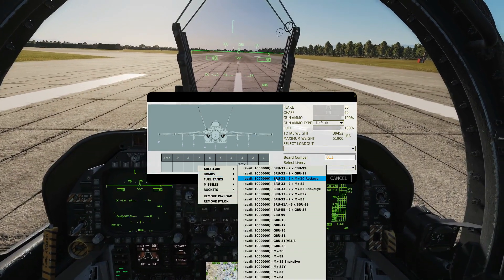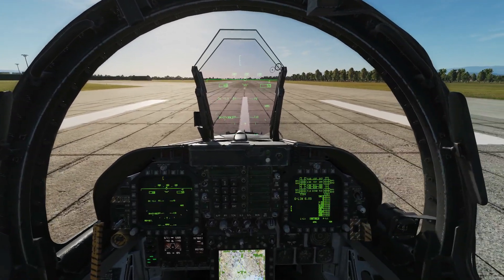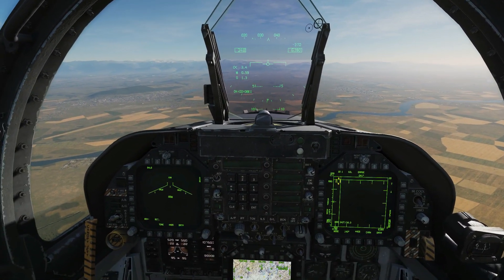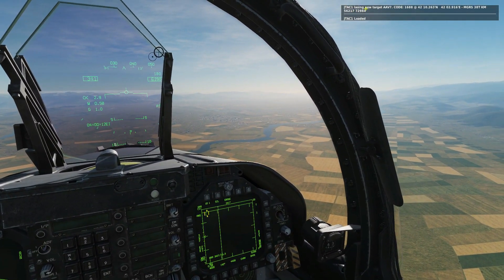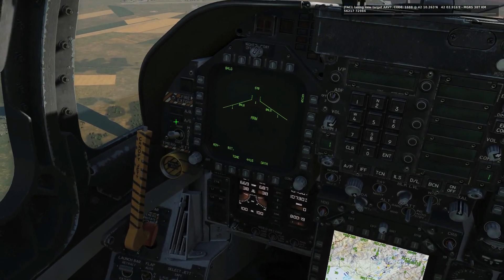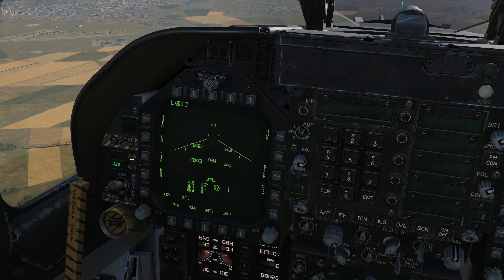Note that you can also carry a BRU-33 rack which carries two times GBU-12. We'll now take off and look for the target area. We've reached the AO — now we're going to wait for the Reaper drone to make contact with us. We'll turn our ATC on. He has found a new target, the type of vehicle, the laser code he's lazing on, and the coordinates.